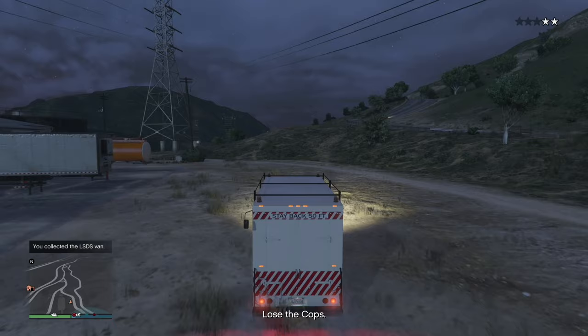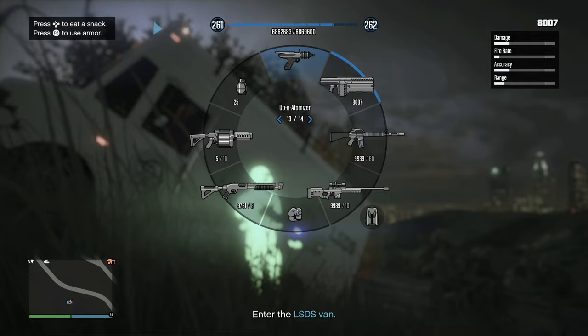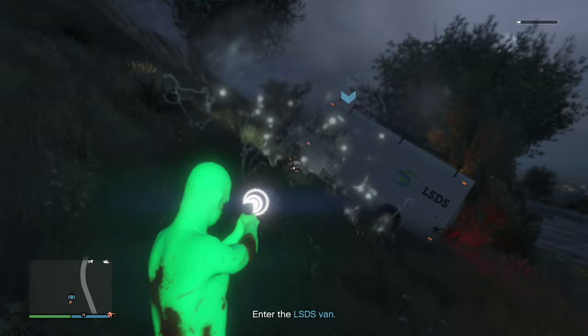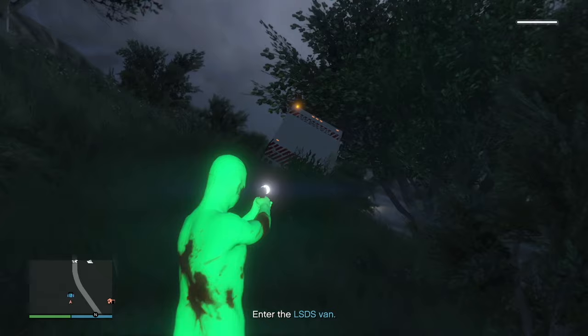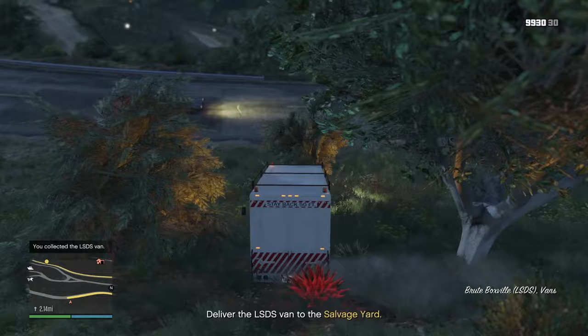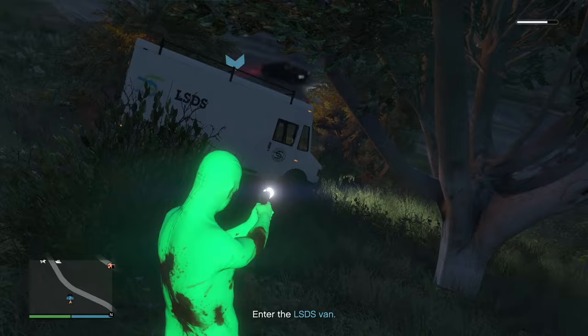I'll fast forward until we have the police gone. Now we're going to have to deliver the LSDS van to the salvage yard. If you get stuck like this, simply get your Up-n-Atomizer and hit it once on the side — this weapon has helped me out a ton with cars and missions. Boom, just like that we got it out of the trees. We're going to fast forward until we get to the salvage yard.